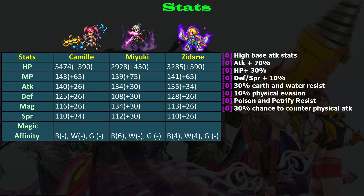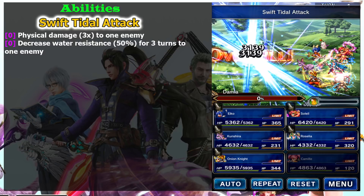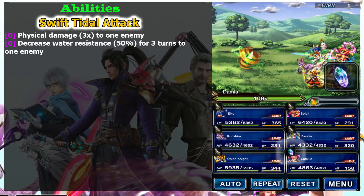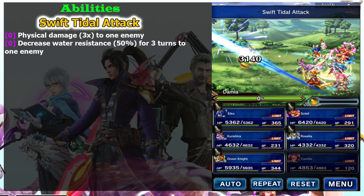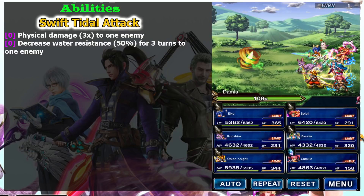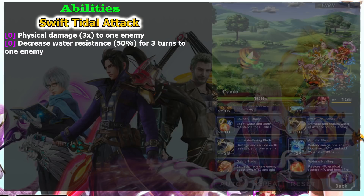Now let's take a look at her abilities. She is able to chain perfectly with Titus and Aileen. For Titus, she can chain using Swift Title Attack - the frame data is exactly the same as Titus's Quick Hit. This also imperils water resist by 50%, which Titus's Quick Hit cannot do, so it's nice as a placeholder until you fill Titus's LB. Note that the starting frames are really tight, so even though the frame data is the same, the execution of the chaining is pretty hard.